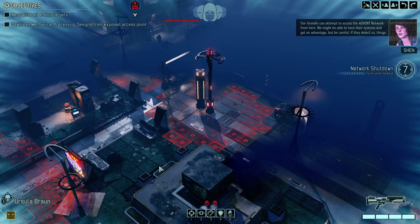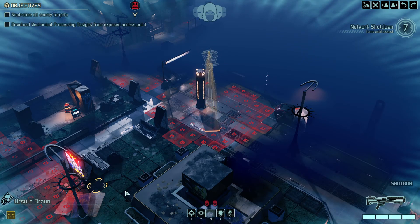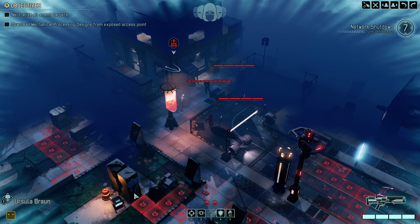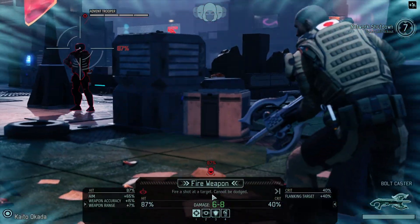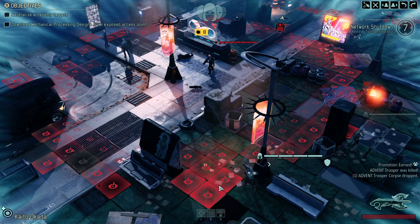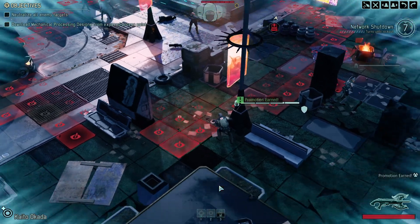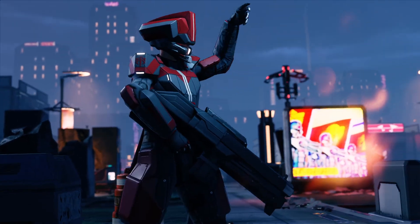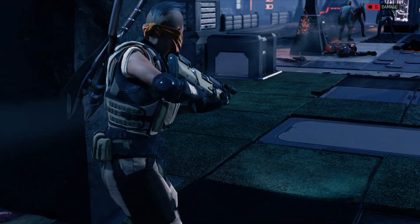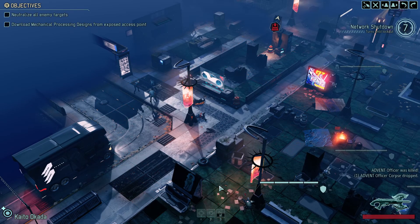I would like Kaito to take out the grunt with a shot from the Bolt Caster, and then leave the cleanup to the other two. Then we have Miss Ursula, who I'll just simply keep throwing up to scout around. Good first shot. I'm a bit sad that wasn't a crit, considering shotgun, flank, and the Talon Rounds — but whatever, I suppose.